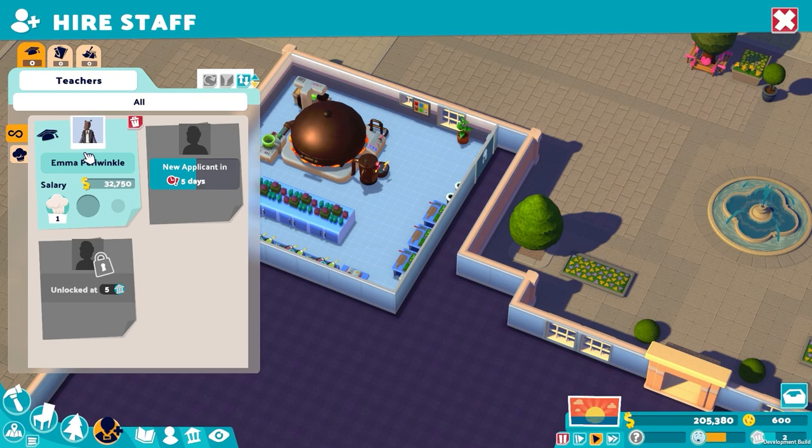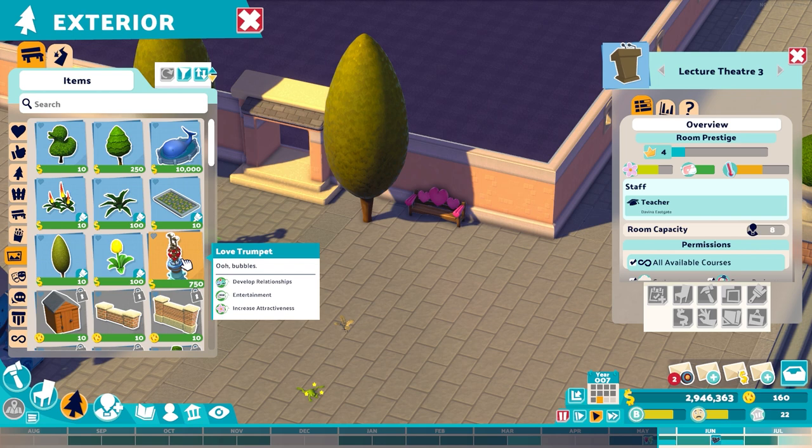And good news, the game is very much that. What I did not see coming, friends — and how could I — was the introduction of the Two Point Campus Love Trumpet.